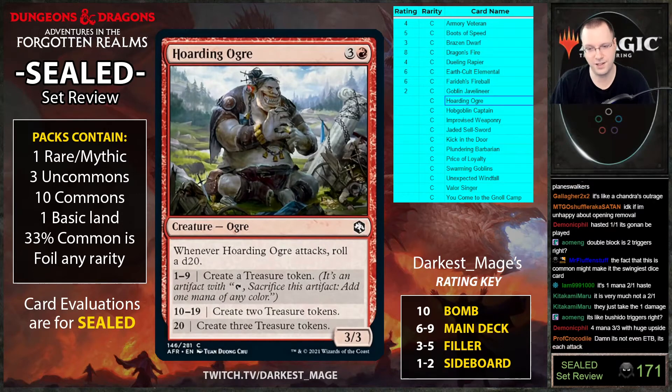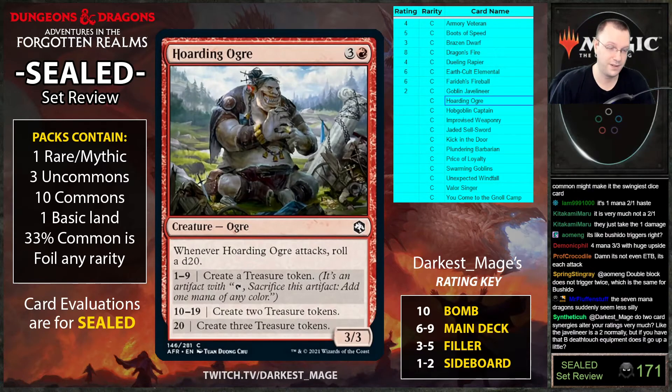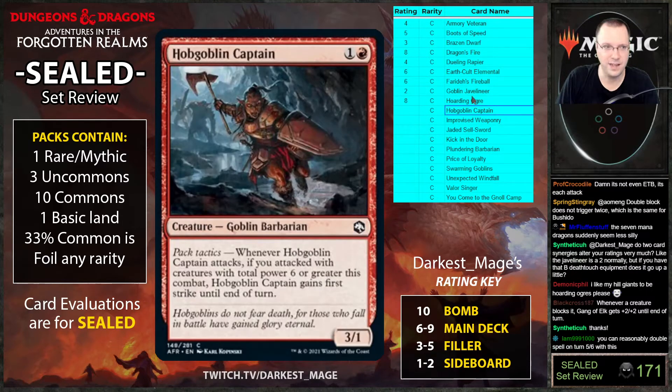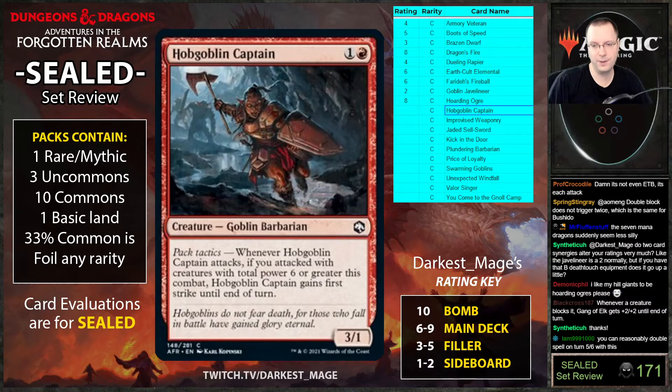Such huge upside on Hoarding Ogre. You'd rather just have a normal creature — you don't need Goblin Javelineer to make a deathtouch equipment good, just play it on Armory Veteran instead. You can double-spell on turn five or six with this. Play it — you'll be happy with it. I like that it always gives you at least one treasure. Forty-five percent you make one, fifty percent you make two, five percent you make three.